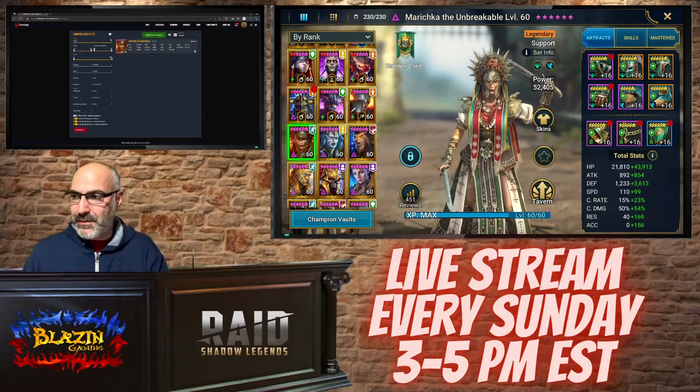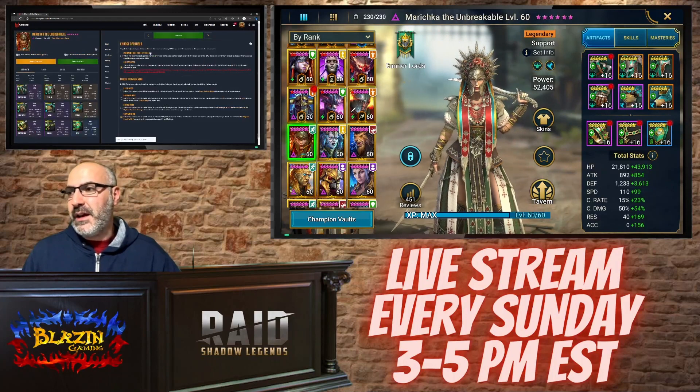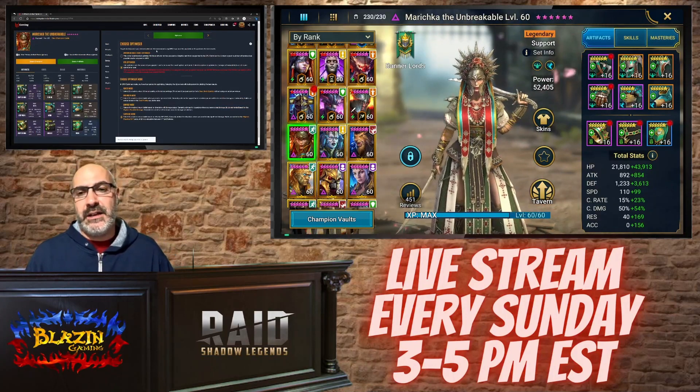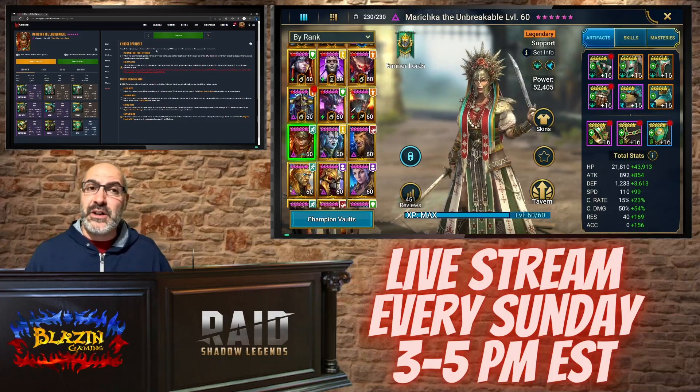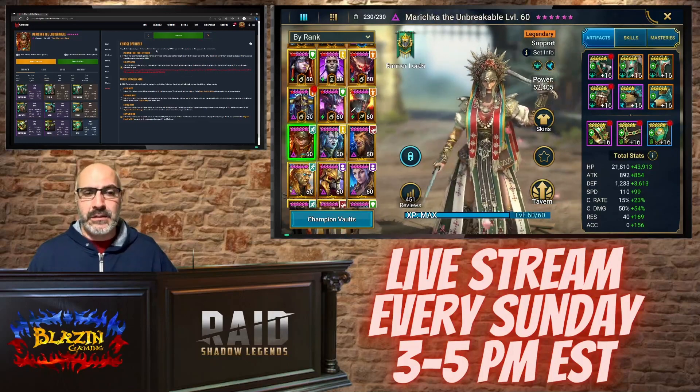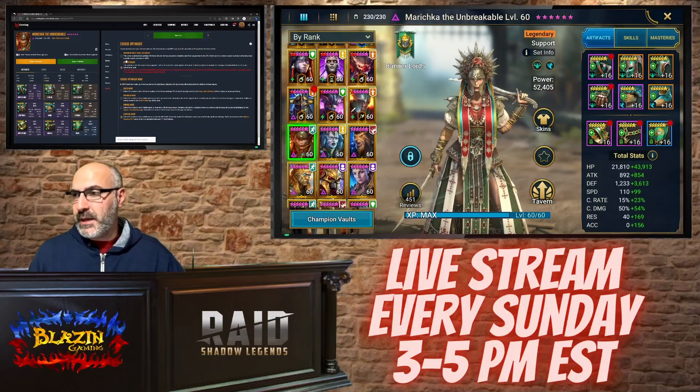So we're going to go with Marichka, and for this build we're really going to look to optimize her in a Stoneskin set. Ideal speed is 200 — somewhere around 190 to 210 is what the ideal speed is going to be. Let's go in.